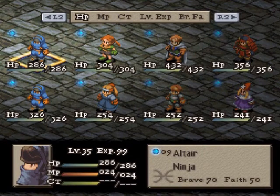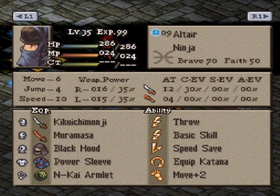All right guys, here we are for match 36 of the Final Fantasy Tactics 1.3 AI tournament season five. On top we have Xenius and on bottom we have Durovich.